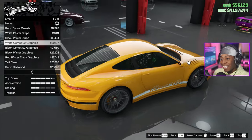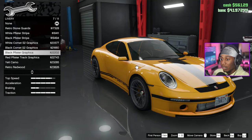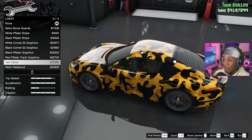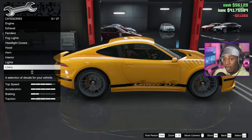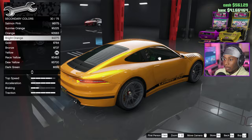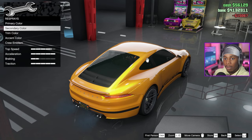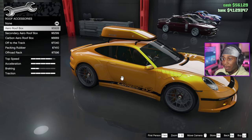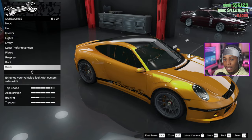Liveries — retro stone guards. This is the classic look too. The Comet S2 has retro graphics, that's dope. They got the Fister livery, yeti camo — I could pull out the garage with a bait Porsche right now. We're gonna go with the black S2 graphics, bright orange primary metallic, bright orange secondary, race yellow pearlescent, black interior. There we go.